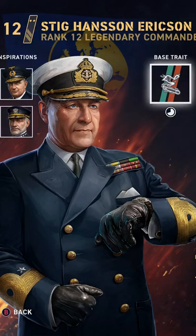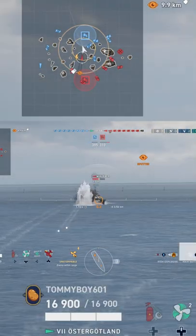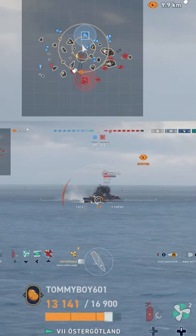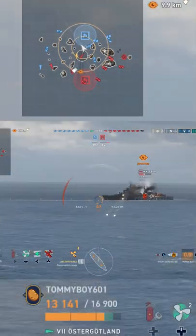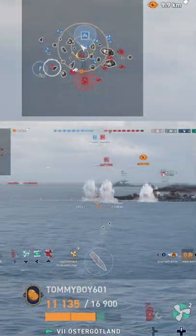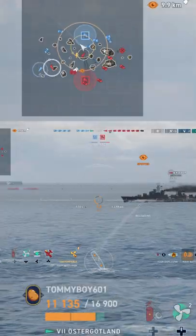We are running Stig Hansen. Reload on the guns: 2.7 seconds, 1,700 damage and 7% chance to set fires. Torpedoes have a 73 second reload. You have four torpedoes on each salvo — they do 10,925 damage. They have 12 kilometer range and can max up to 90 knots.